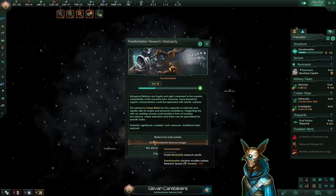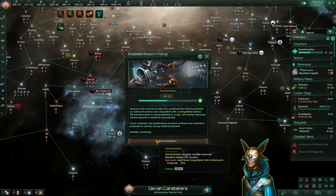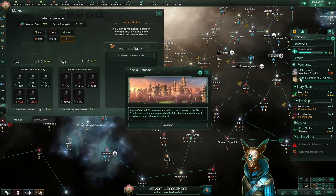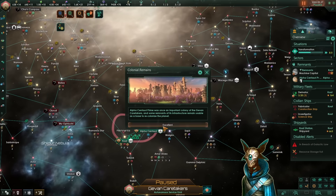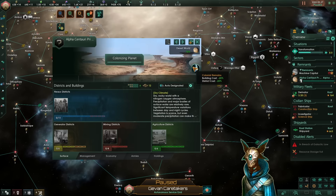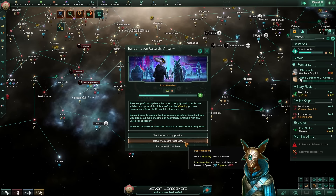When you reach the modularity options, always go for moderate resource usage — this gives you resource bonuses from their traditions. As you can see, Acceptable Findings gives us plus 0.6 living metal, which enables us to buy living metal from the market, and later we can activate the living metal mega construction to build more mega structures. With the Remnants origin, we also have the Colonial Remains for every one of our guaranteed habitable planets, reducing building cost by minus 25% — improving our early game potential and requiring fewer minerals to build up our colonies.